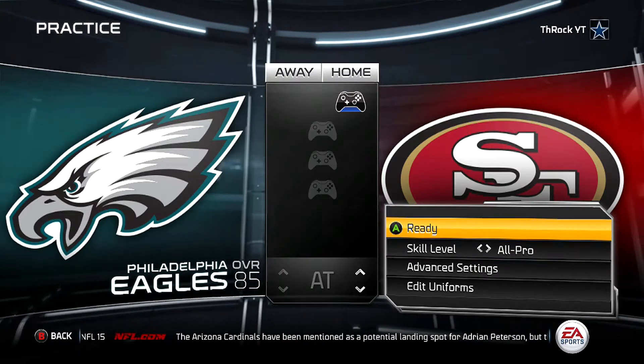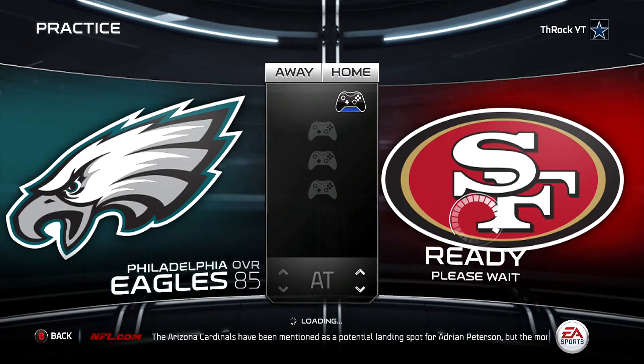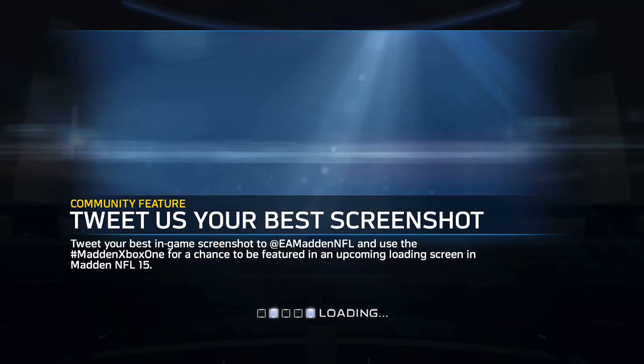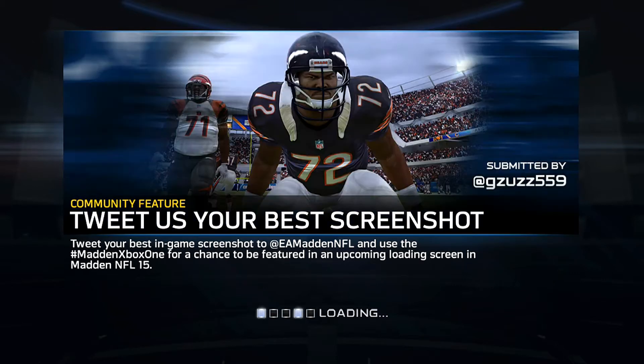Right here this is the San Francisco 49ers Jim Harbaugh playbook. This playbook is really really good — I haven't fully tested it out, but in practice mode I found that the blitzes I run out of the actual 3-4 gold playbook are the same exact setups, and this one has even more.